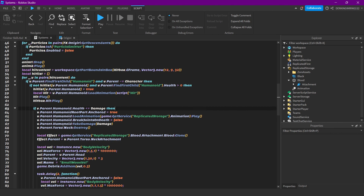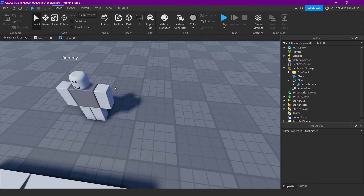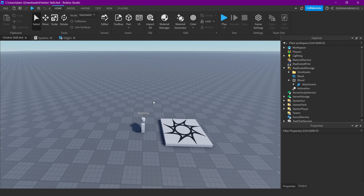That's pretty much how you make a finisher. Remember: the important line is checking whether your character's health is lower than or equal to the damage. Have a great day!